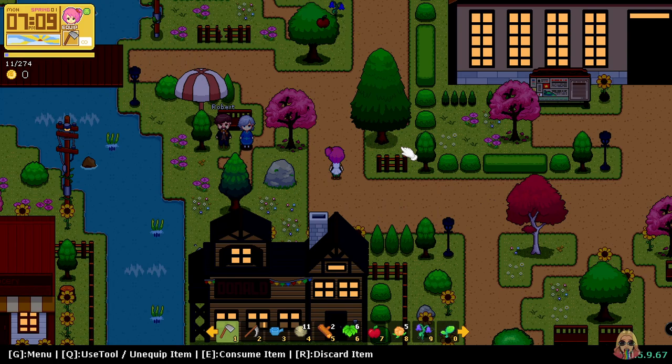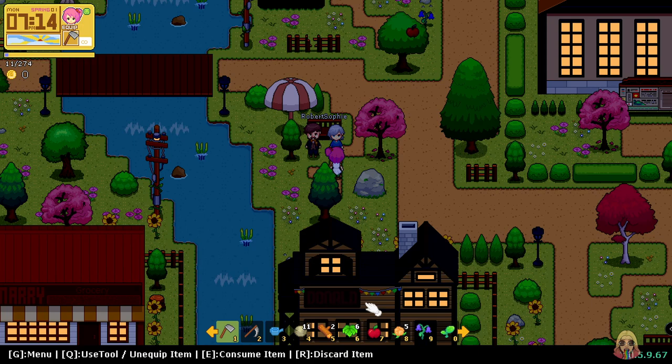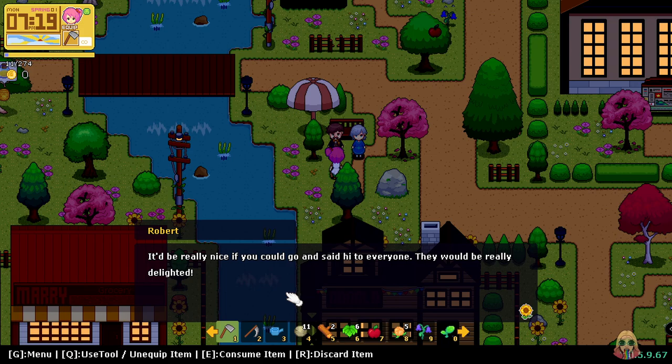Oh, here's Robert! Aww, such a waifu. Hello No Pro, my husband Robert told me about your arrival — welcome to our lovely Aurora Town! Sophie, so how do I — you wanted apples right? Hello again No Pro, have you met everyone in our town? It would be really nice if you could go say hi to everyone — they'd be really delighted. I'm working on it, Robert, I'm working on it! But looking at the time, I feel like we should stop here. Thank you everyone so much for stopping by — I hope you enjoyed it and I hope to see you next time, bye bye!